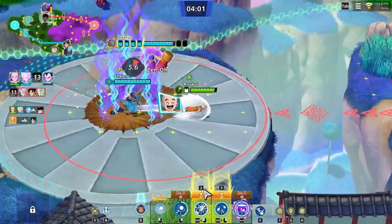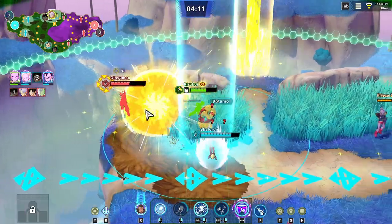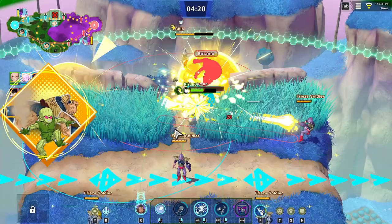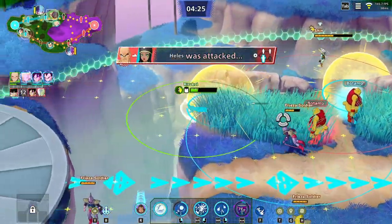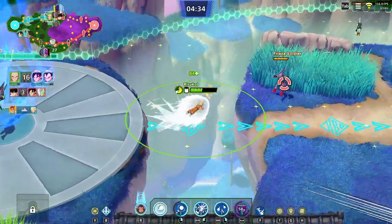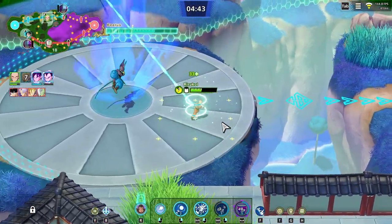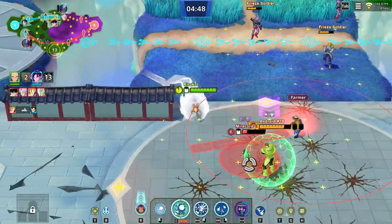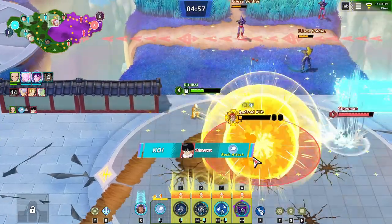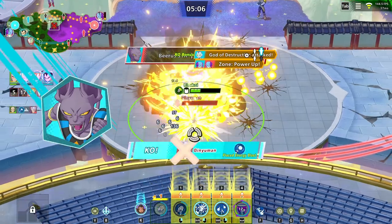Rules of engagement are based on where you are and how you get the first hit. Getting the first hit can happen in a few ways: using a skill, using bushes, or using a charge into a sneak attack. Sneak attacks can happen when you're flying midair — the faster you go, the more speed you build up. If you get close enough to someone and they don't notice you, you can sneak attack them. Two things happen: either they notice you and counter-attack, or neither of you connects and you start the rush — or you land the perfect counter and follow up with a move instantly. Characters like Piccolo can throw out a Special Beam Cannon right after a sneak attack for massive damage.